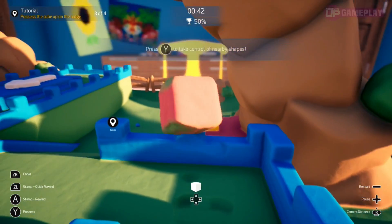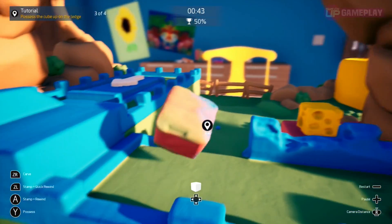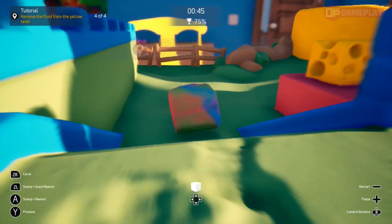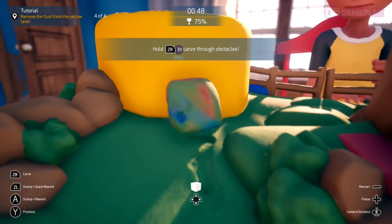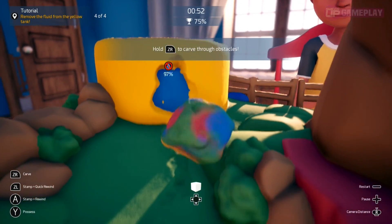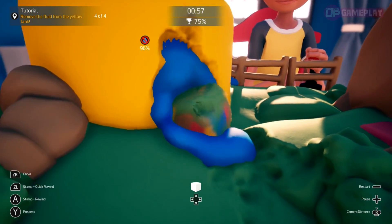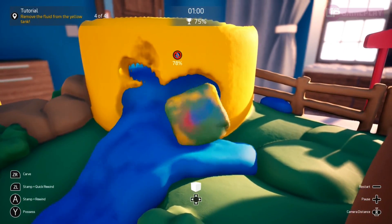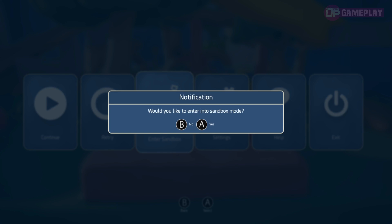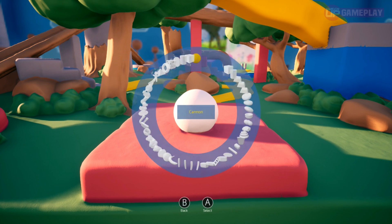Manipulating the environment is done by rolling over it as you would expect, but major environmental changes are caused by carving. This will see your shape take huge chunks of the environment away, and it's essential for removing areas of clay that block your progress, or for releasing liquid clay from its container when the objective calls for this. The larger the clay shape in your possession, the quicker you can carve. You can enter sandbox mode at any time for any chosen level — this removes all objectives and gives you access to all of the clay shapes, so that you can just explore the level and do as you wish.